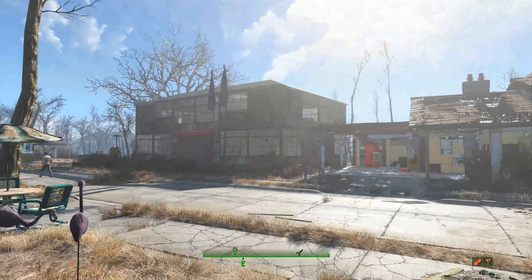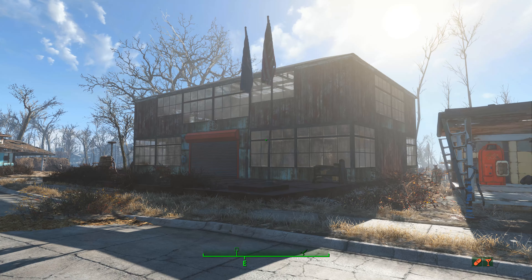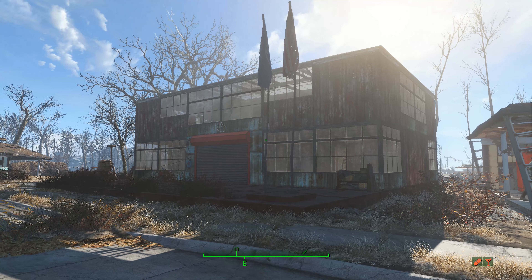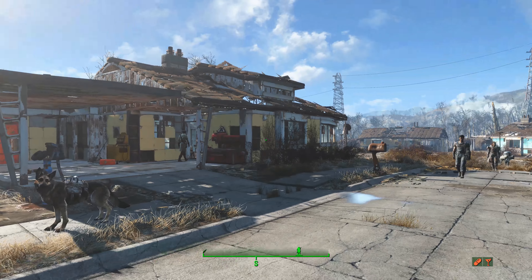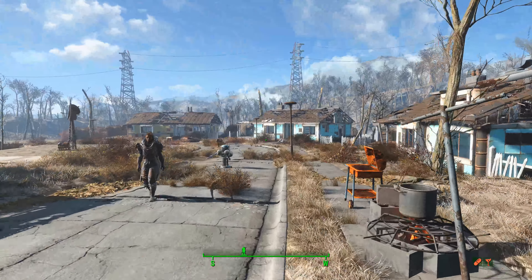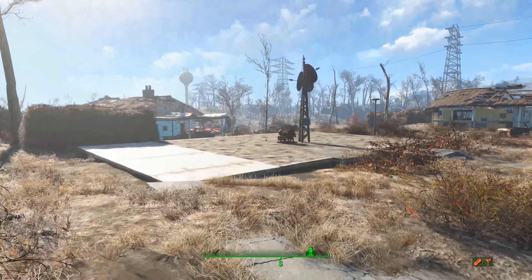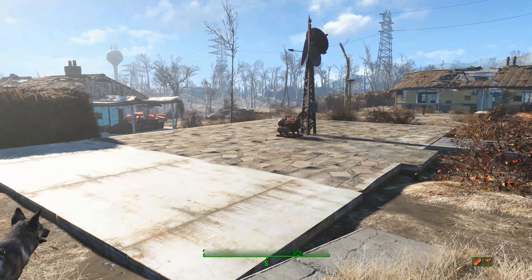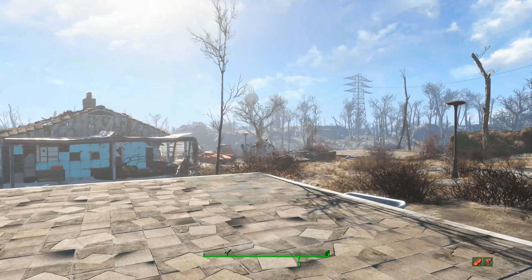So I walk out my front door here and we see this building which I had to construct out of the basic pieces the game gives you. There are various types and categories of pieces. There are several big foundation pieces here in the main town — Sanctuary — your starting base, main home base. There are some foundations you can clear the junky houses off of and build different things on.